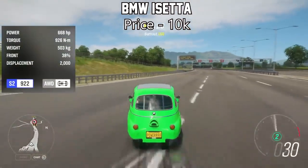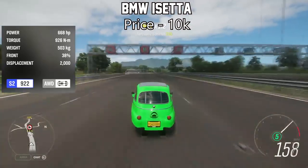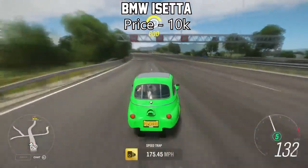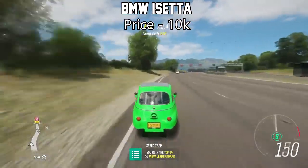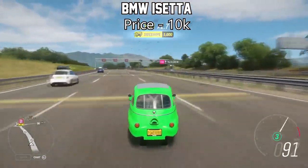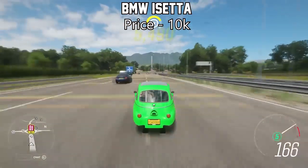The next one is actually the strangest one on this list — the BMW i-Setter. This thing is unbelievable. It will only set you back about 10,000 credits in the auction house, and with an engine swap and a fully upgraded engine, this thing will peak at around 600 horsepower, which gives it some insane acceleration considering how light it is. Even on the drag strip, this thing will outrun some supercars. It is that insane.